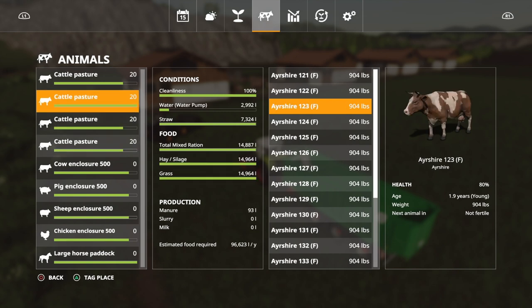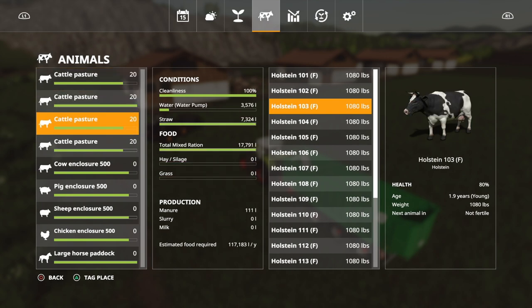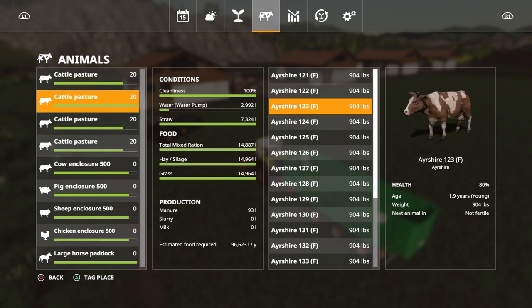The third pasture is the one with everything — grass, hay, Total Mixed Ration, and straw. The water pumps have all kicked in. The last pasture has only got grass: no hay, no silage, no TMR, no straw — they do have water since animals will die without it. Already that final pasture without straw is producing slurry at 111 liters. The other pastures are producing manure — Ayrshire pastures at 93 liters each, Holsteins at 111 liters.